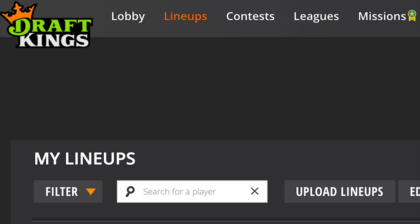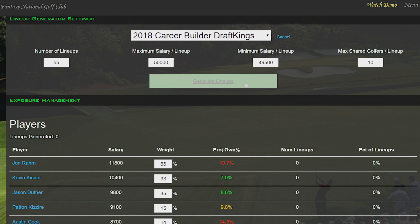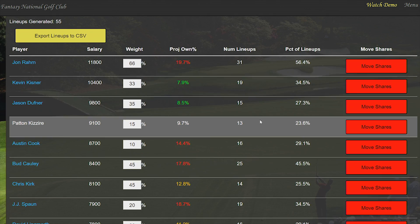Then merely head to the site of your choice, go to the Upload Lineups feature, and use the file downloaded from Fantasy National. Making a hundred lineups by hand takes hours — just minutes if you're a member of the Fantasy National Golf Club.